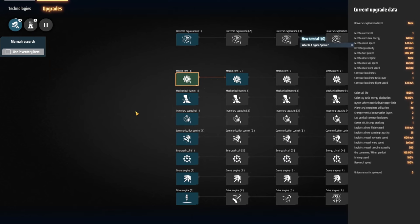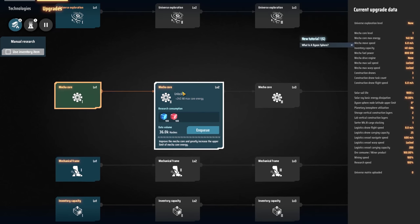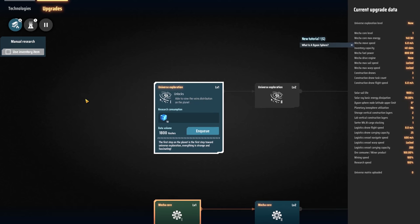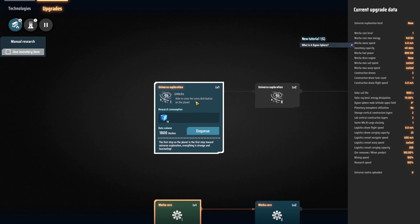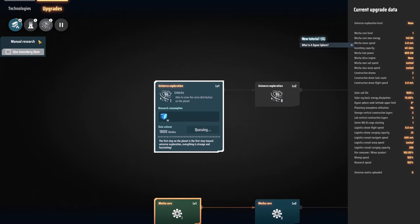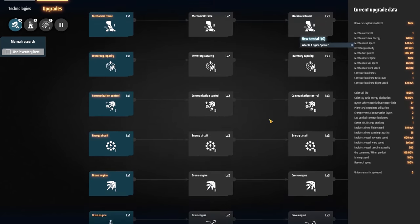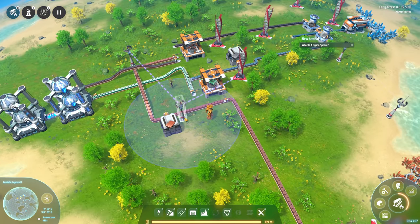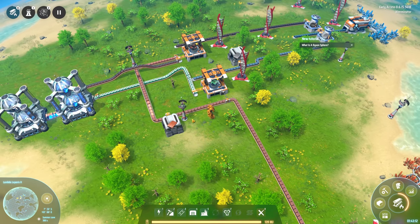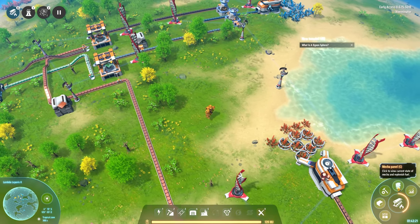If we research electric motor, which I obviously have none of at the moment — that requires some of these energy matrices, which I'm not sure I've even unlocked yet. Universe exploration — view vein distribution on the planet. This is very cheap, we could certainly do that. It only takes 10. We'll let the other things sit there. I kind of hope mech recharging may be something farther down the line. I had a hope initially that our mech could be recharged by standing in a local electric supply area, but it seems like it's not really the case — maybe later down the line.